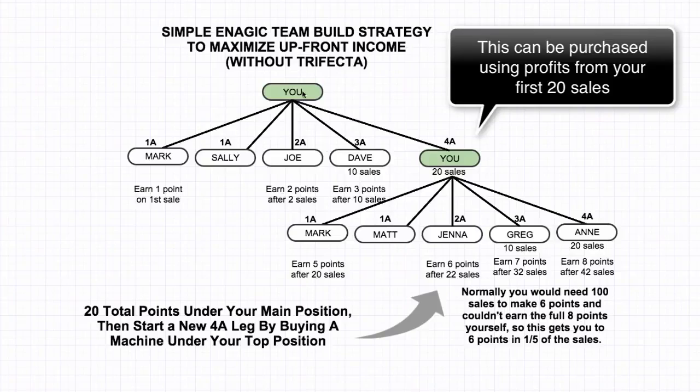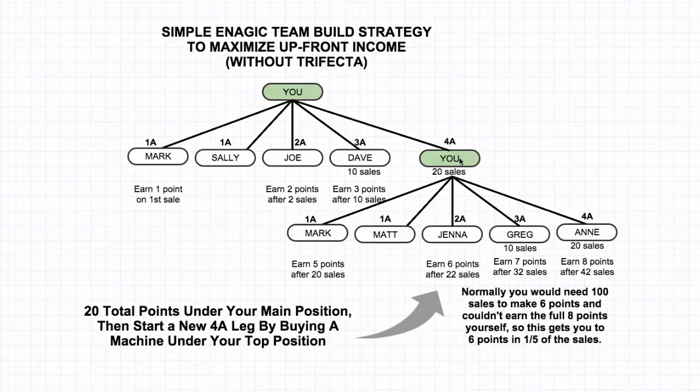The reason why you do this is because you earn four points on the top position. Any person that you sponsor underneath this, you're going to earn four points, because this is your spot and since you're in a 4A lane, you're going to earn four points from any sales that happen below that. This position is going to earn four points off of this position's sales. And then this position also earns a point. So as soon as you get started, you're going to earn four points on every single sale that's made, and then one point to start. So on the first sale, this position is going to earn one point, and this position is going to earn four points. So you actually start out earning five points after just 20 sales. And then on sale 21, you're still going to earn five points, because you're going to earn one point on this position and four points on this position.